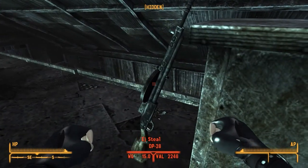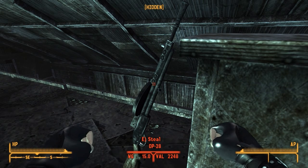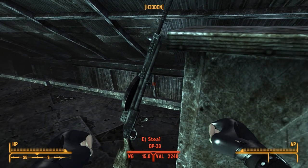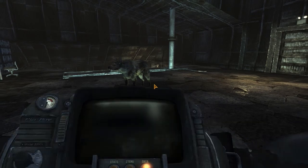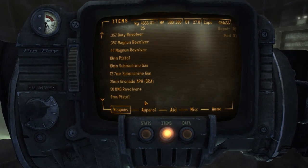This awesome weapon was created by our good friend SpamPTRS, so kudos to him for creating this weapon. Let's check it out. Alright, stealing the DP-28. Losing some karma. Oh well, every once in a while we lose a little bit of karma — especially in the Fallout universe.